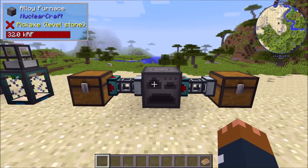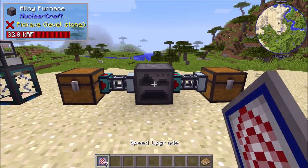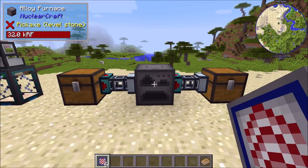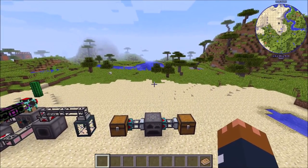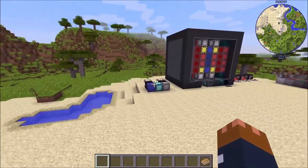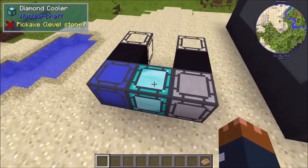You can also right-click upgrades in now. If you just right-click without sneaking you'll put one in, and if you sneak and right-click you'll put them all in. So sneak right-click puts all upgrades in at once.